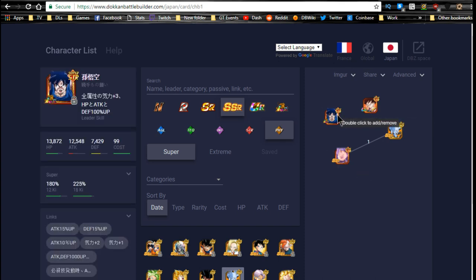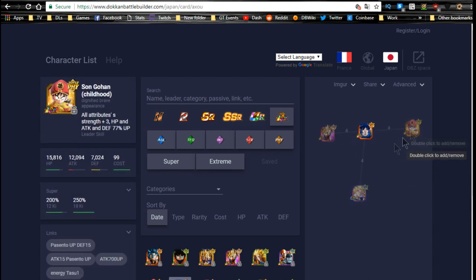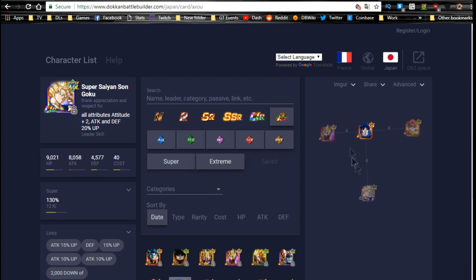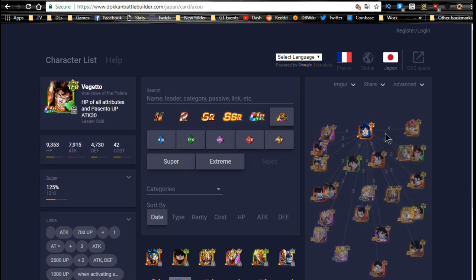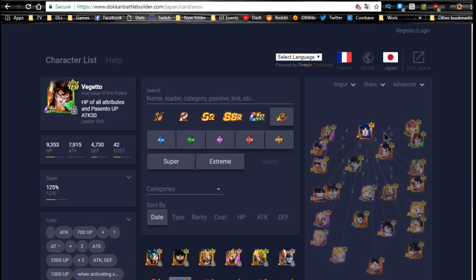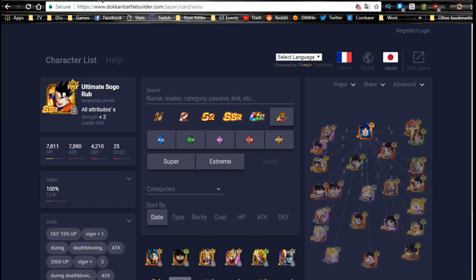I'm not doing a full team building guide for this Goku, particularly because he doesn't have many good link skills and you're mostly utilizing him for his leader ability — you can pretty much run whoever you want with him. His best linking buddies are hard to get, not available, or only obtainable under specific conditions. You could drop it to three link skills which opens up many more units. Go ahead to DokkanBattleBuilder.com to see what you can build.